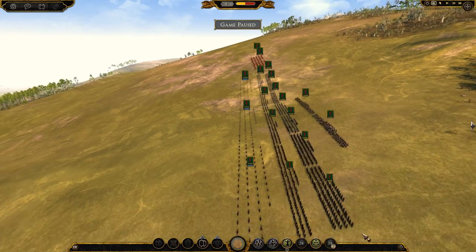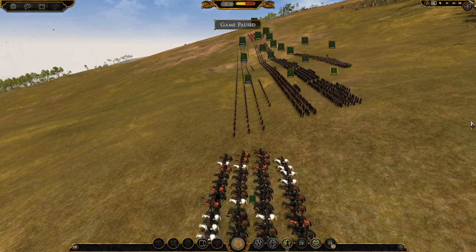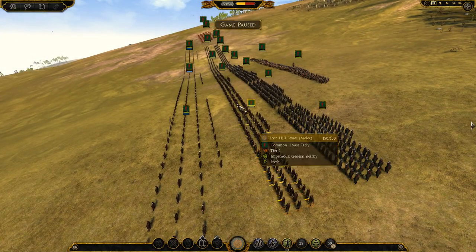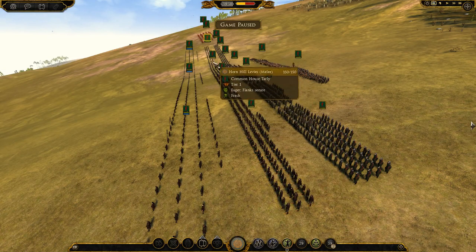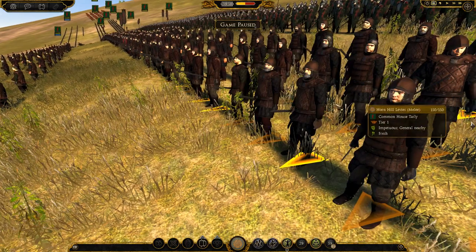So we have a huge Tarly army here. Randall Tarly has called his banners and his men to battle. We have lots of Horn Hill levees in the front line — they look pretty basic. I'll give you a quick look at them.